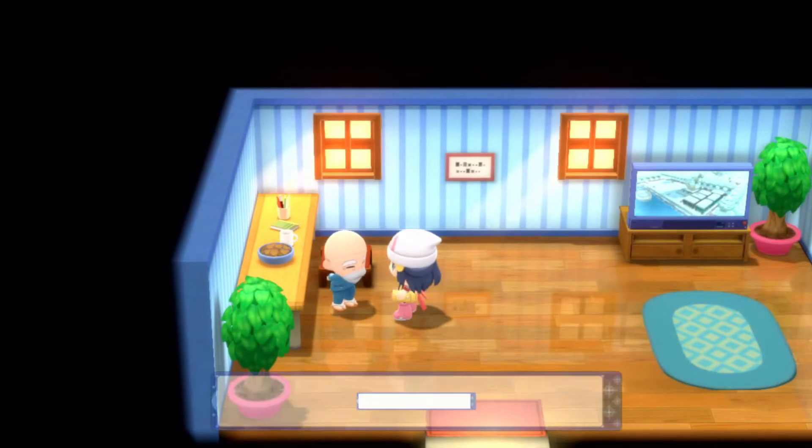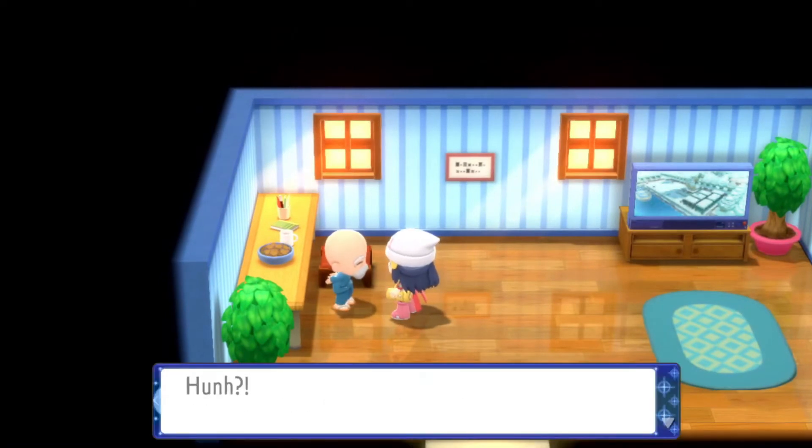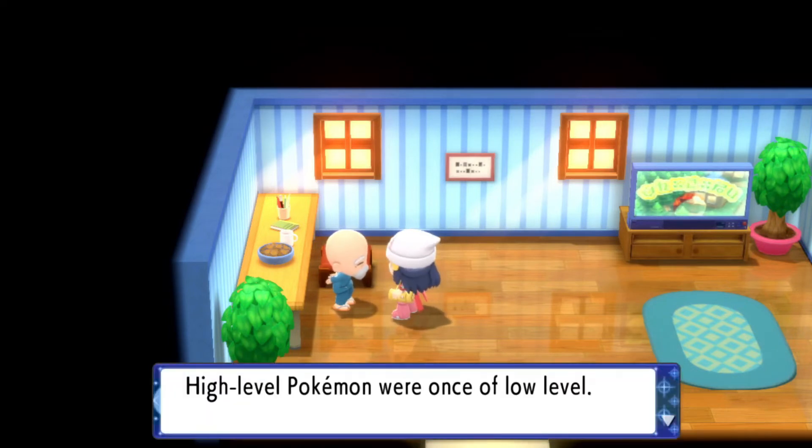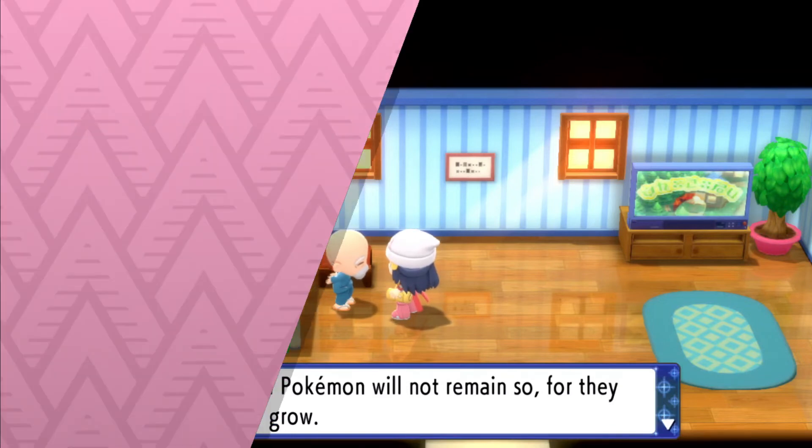If you bring that Pokémon of the level that he asked for, he'll be surprised that you did it, and then he will give you the black belt on your first try. You can keep doing this and get more black belts if you keep coming back every day when he gives you a new number.